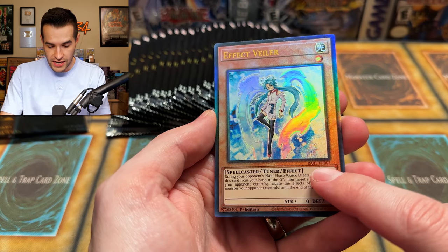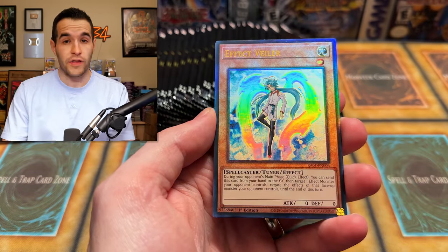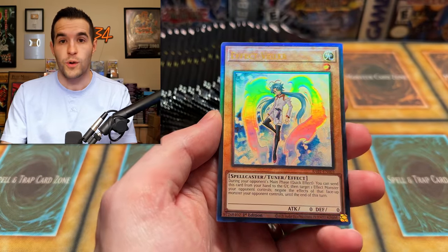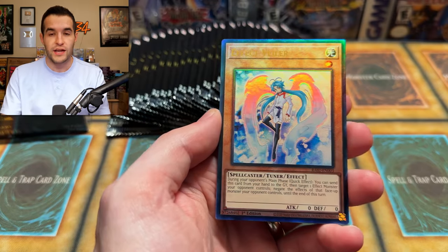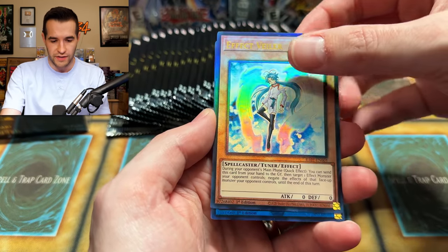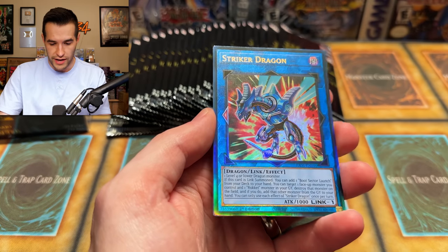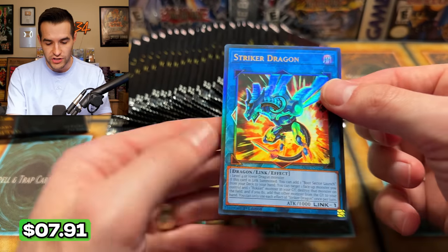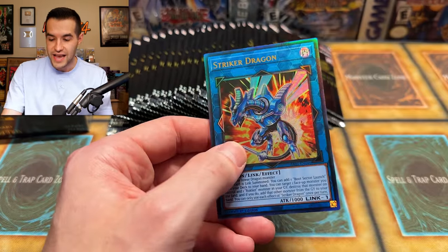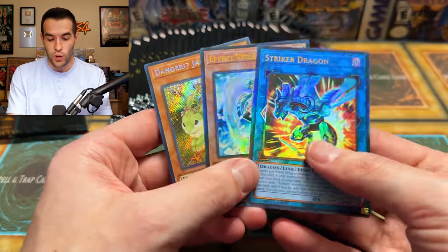We've got our EN-003 set code. Frontline was really suggesting to Konami that they put some sort of set code so you can tell the difference if it's an ulti — it's just a lot cleaner if you have an idea there. Striker Dragon started off with back-to-back ultis again, just like yesterday, and then we got another super. So that's two ultis and a secret right off the bat in one pack — absolutely ridiculous.